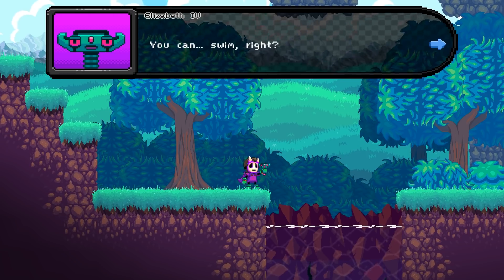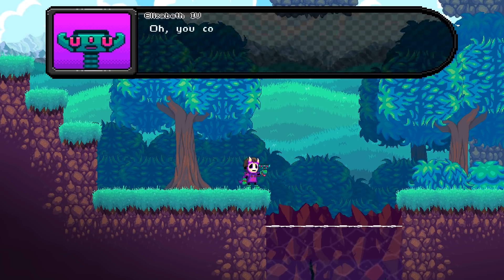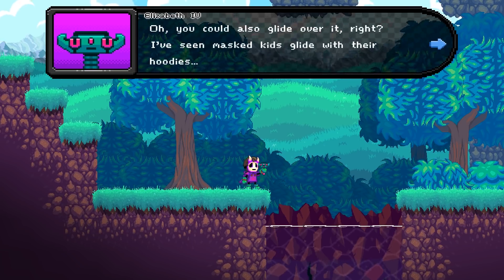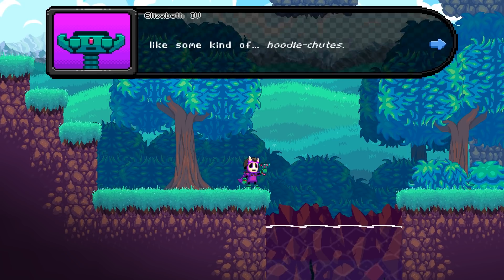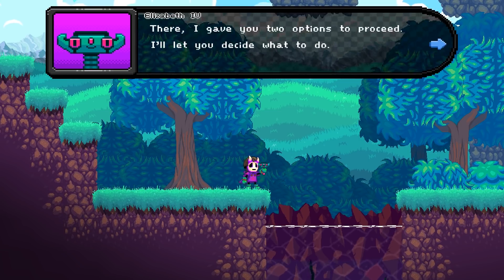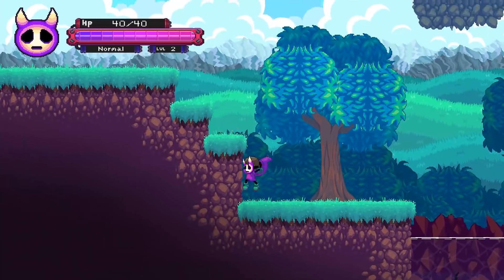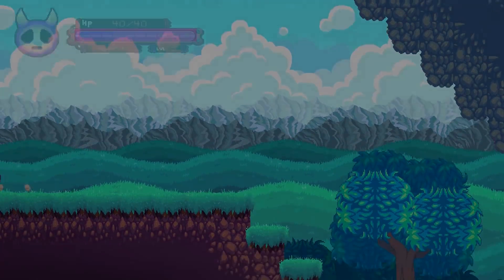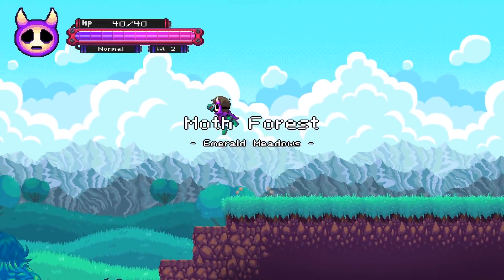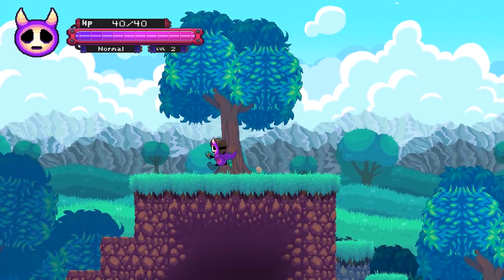You can swim, right? I'll take that as an 'I'm not that incompetent.' You could also glide over it - I've seen masked kids glide with their hoodies. When you're in midair, press the jump button to perform a glide. There, I gave you two options to proceed - I'm not some control freak. They've had demos and stuff for this game out for ages. Oh, you can climb this - I was wondering how you were supposed to get back from that.